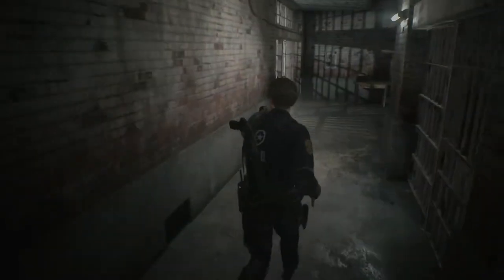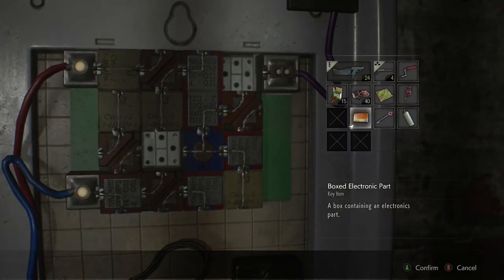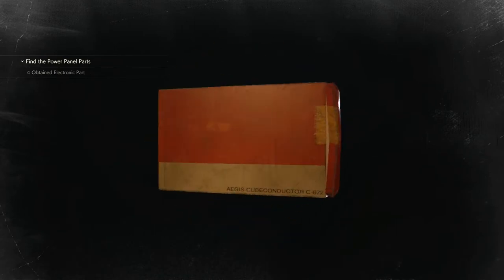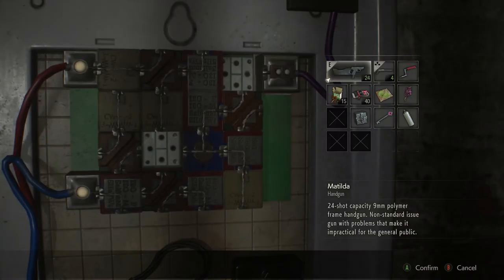Okay, so we come along to here and there it is. We'll put in the - oh, we have to hang on. Yeah, I made my Matilda really big which I didn't realize was gonna happen, but whatever. Electronic parts - so then we'll go over here, put the electronic part in, and I think there's only one more bit which is in the clock tower.